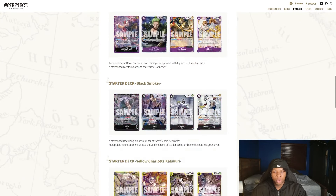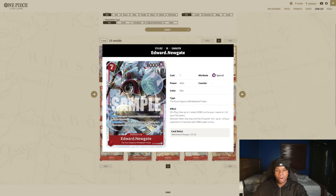Let's go ahead and look at the first starter deck — the red starter deck. This is by far the craziest new card. On play, give up to one of your rested Don to your leader or your characters, and then activate main — you may rest this character to kill up to one of your opponent's characters with 5,000 power or less.